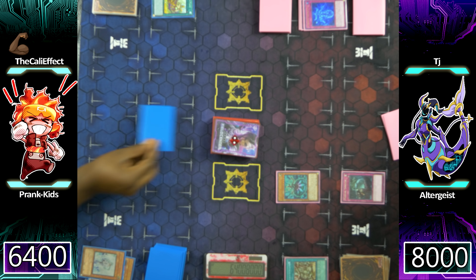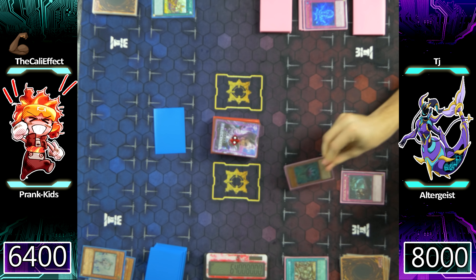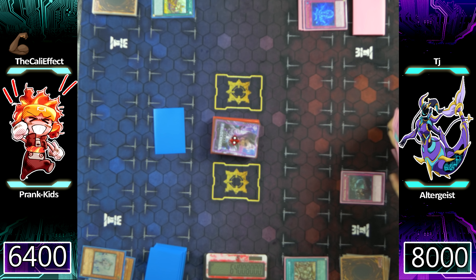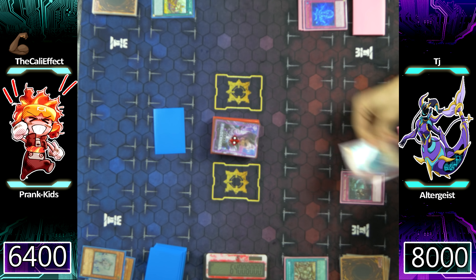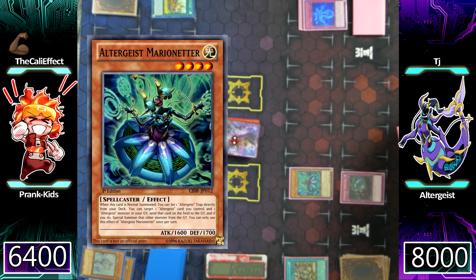This game still looks to be in TJ's favor — Secret Village of Spellcasters and Marionetta. I'm just going to set a monster in defense. Altergeist has definitely gained that edge. Now that I think about it, this is actually another huge misplay — I do have Prankids Pandemonium in my hand. If I would have set it face down after TJ used Personal Spoofing to shuffle the monster into the deck, he would no longer have a Spellcaster monster on the field, meaning I could have used Prankids Pandemonium. But Altergeist is a very trap-heavy deck, unaffected by Secret Village of Spellcasters, and it can keep Spellcaster monsters on the field.